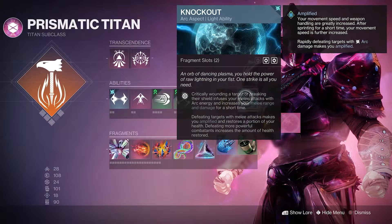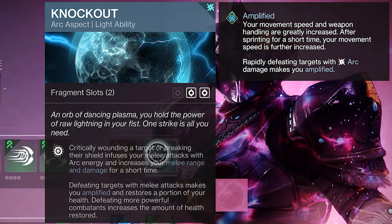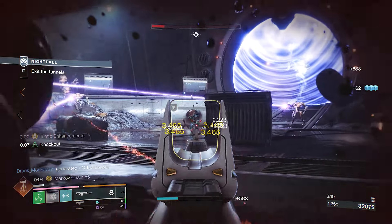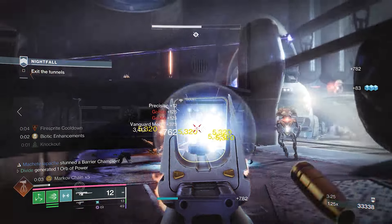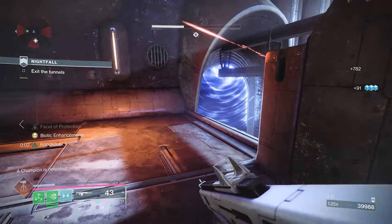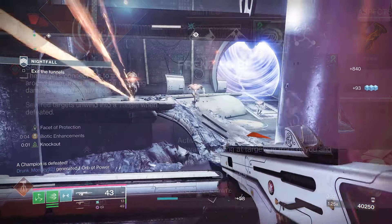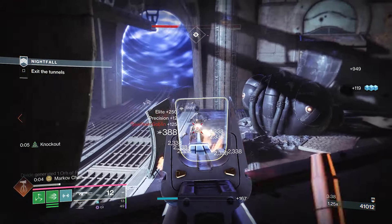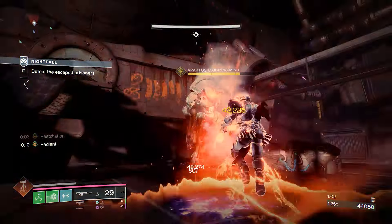Since we're using the Knockout arc aspect on Prismatic, we'll be able to become amplified and also infuse our melee attacks by increasing their damage and range. And because we're using the Frenzied Blade strand melee, we will get 3 charges of our slams. I considered using the Thunderclap since it's essentially infinite melees, but by doing that you only get 1 Consecration charge, whereas using the strand melee gives you 3 — so it is better to go with the strand melee.